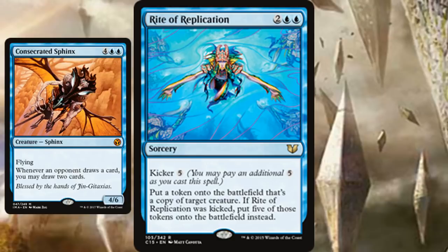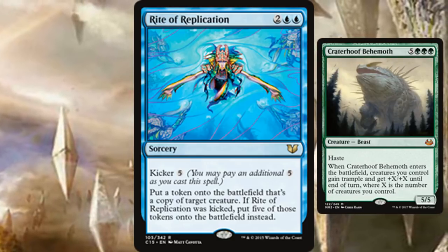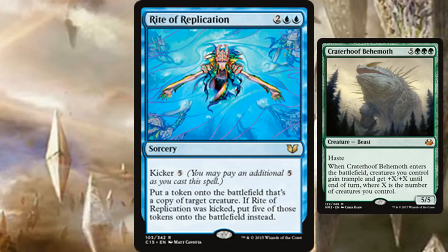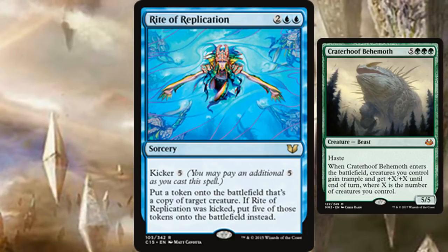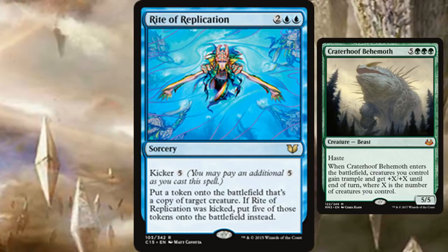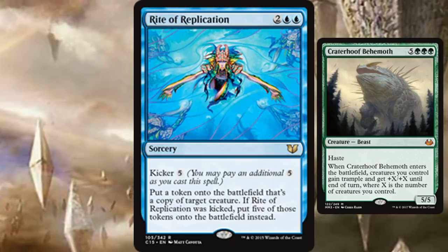Great ETBs to copy include Craterhoof Behemoth. Getting five of those entering at the same time means they all see each other, giving at least +5/+5 trample to everything with haste. That alone should finish off a lot of players, and when you factor in other creatures already on the field, it's even more deadly.